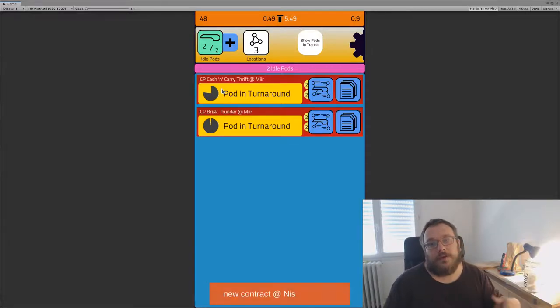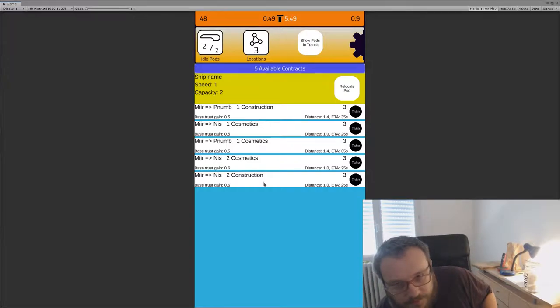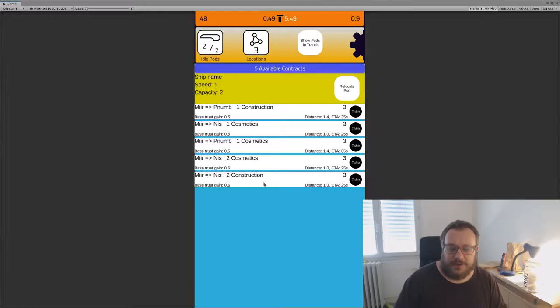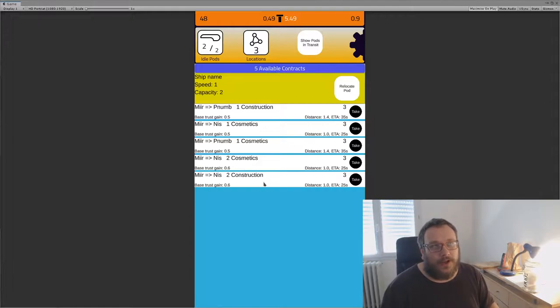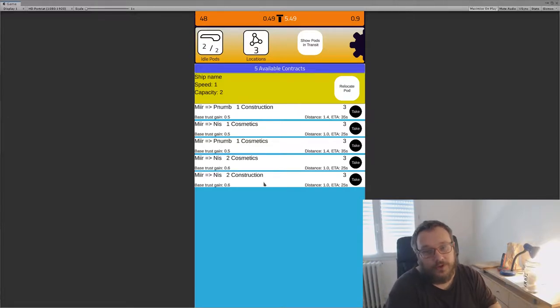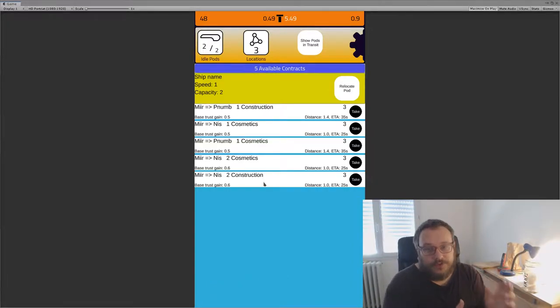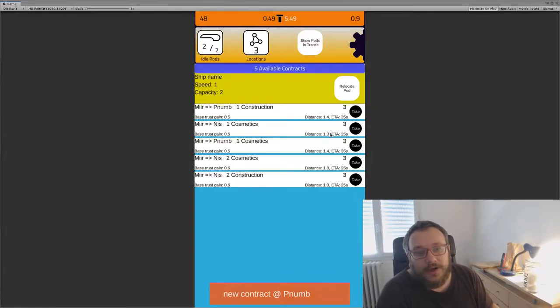When pods arrive they go into a phase called turnaround — they have to be prepared for the next trip. There are more contracts available now. In the background is running a quite complicated system for generating these contracts — probably too complex — where locations have things they produce and things they lack. They put out requests for goods, and other communities try to fulfill them. If a community is producing too much of something, they announce it to all the others. There's a sort of central hub, but you don't see any of this as a player.